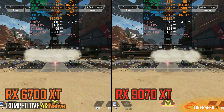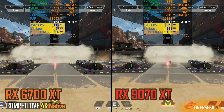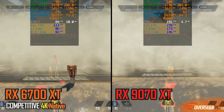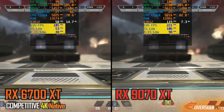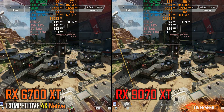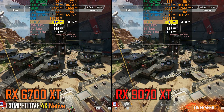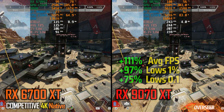In Apex Legends 4K, not many people may play at this resolution, but you will definitely be getting a huge bump in frame rates with the RX-9070 XT. That's more than 100% gains on our heavy action benchmark, and it carries through to our static benchmark as well. You'll still be getting above 200 FPS with the RX-9070 XT. So if you're a casual gamer who prefers 4K or just wants to utilize a 4K monitor, it's doable with the RX-9070 XT.